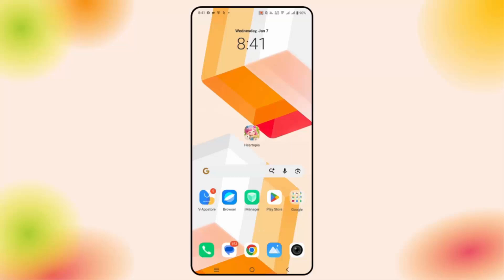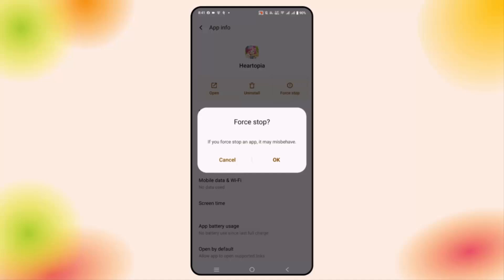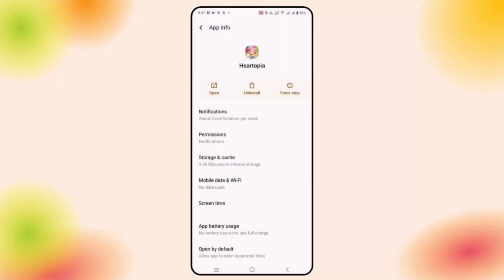If not, you are suggested to force stop the game. For that, click and hold the game icon, then click on app info, now click on force stop, and then click OK. After doing this, open the game and check if you can play it.